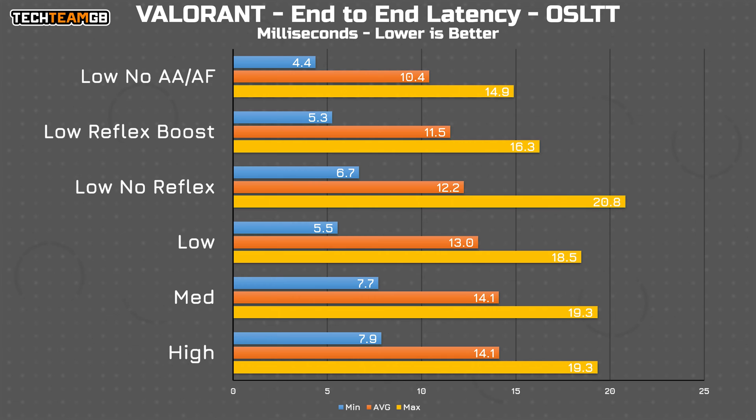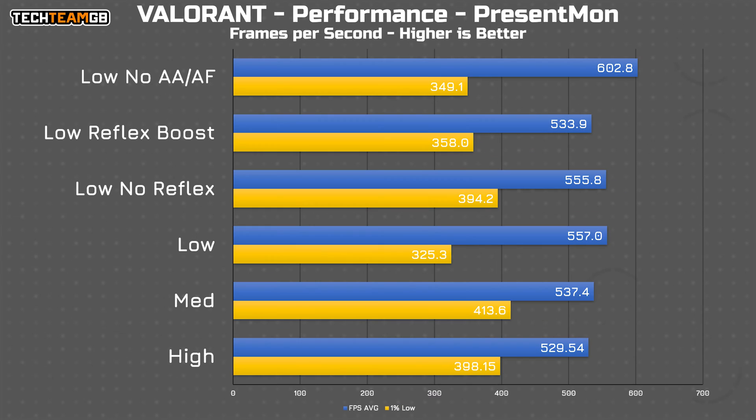What about disabling anti-aliasing and anisotropic filtering and other post-processing style effects? Surprisingly, that makes a big difference — dropping the average latency a further millisecond, along with the min and max, that's another millisecond each. That's a pretty significant drop, and looking at the FPS you might see why. Dropping anti-aliasing and anisotropic filtering lifts the frame rate from around 550 to just over 600 FPS average.